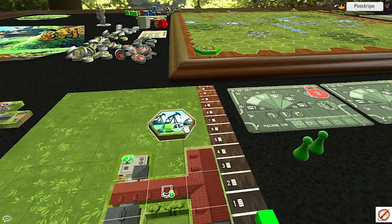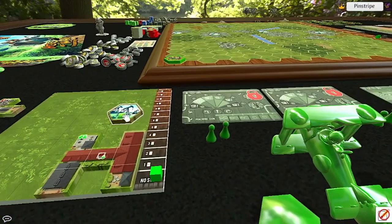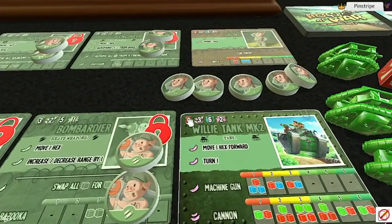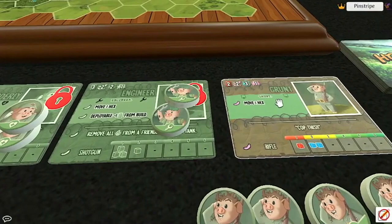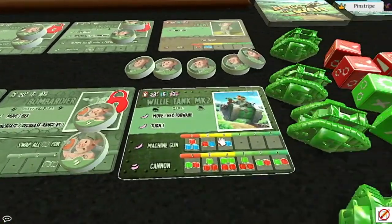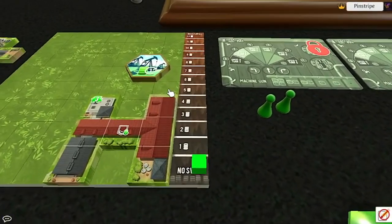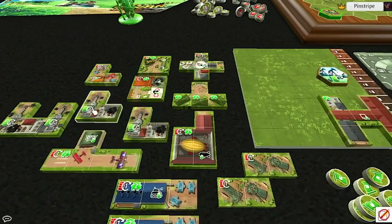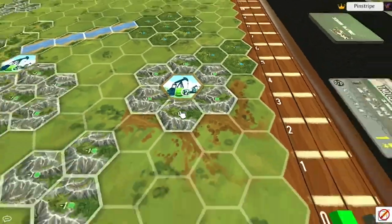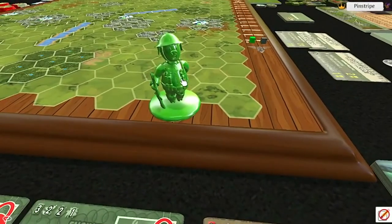There are two types of currency in the miniatures game. The primary one is swill — the more money-based system used to upgrade and buy new units. Each unit costs a certain amount of swill: engineers, snipers, and bombardiers cost three; tanks cost six; planes and airships cost eight. Swill is gathered from refineries that bring it in, and also by capturing swill points on the battlefield.